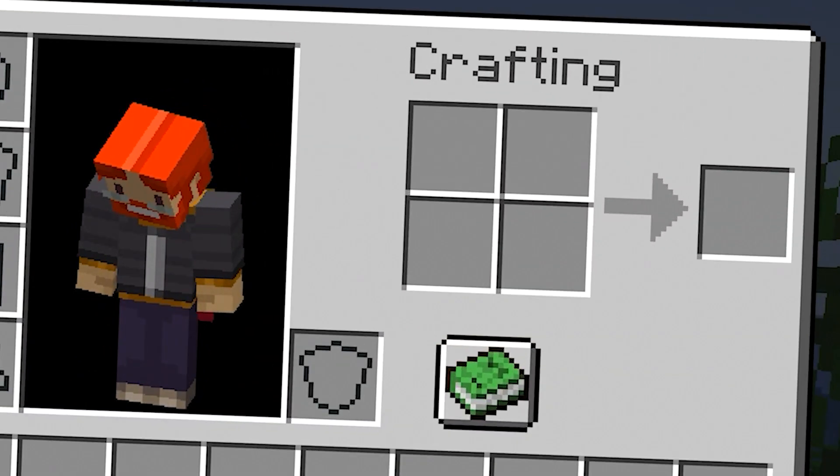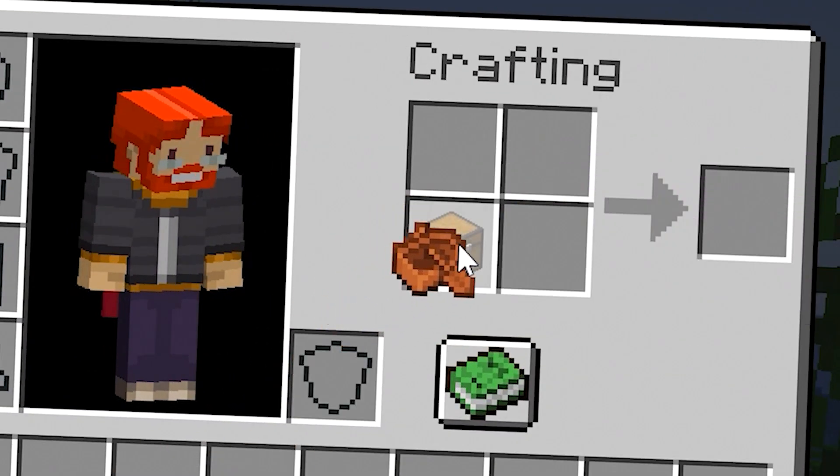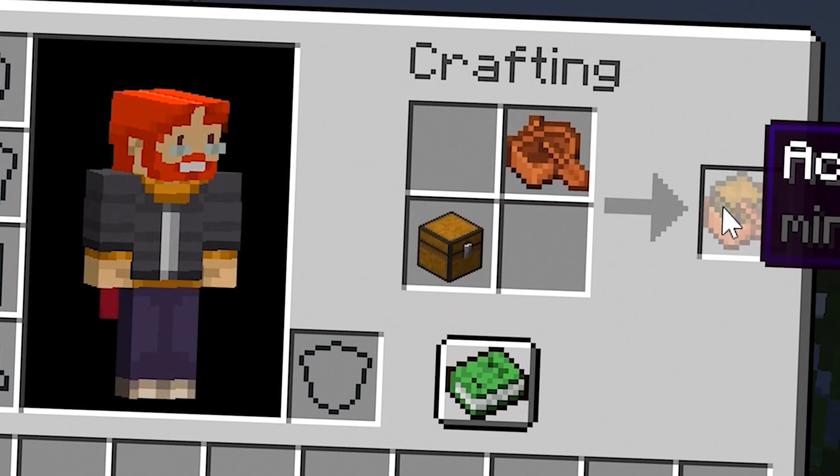To make yourself a chested boat, place one chest anywhere in the crafting grid, place your boat wherever you want in the crafting grid, and then you've got your chested boat.